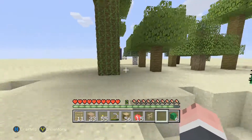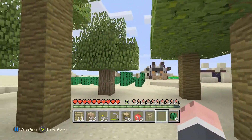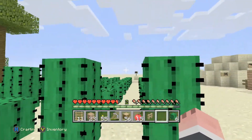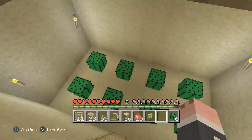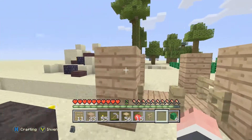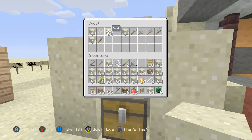Let me show you — I expanded my tree farm quite a bit. I've got about 12 trees total: spruce, birch, regular wood, and a lot of jungle wood. My cactus farm is growing quite a bit too. I'm going to take it all the way out there, which will be pretty fun once I get more cactuses. I also have a small private cactus patch as backup.